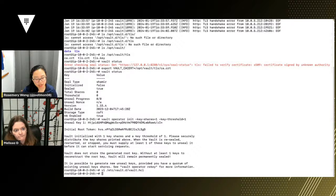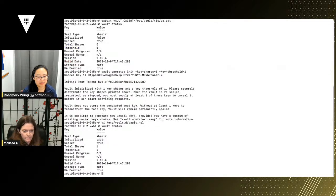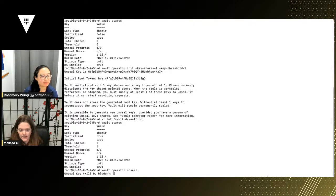HA enabled is part of the configuration for storage type Raft, but it's not an indicator of whether you've fully set up HA architecturally. Last week we technically had an HA server config, but only one server — not architecturally correct. Now with `vault operator init` done, if you run `vault status` again, you'll see initialized is true, but still sealed.